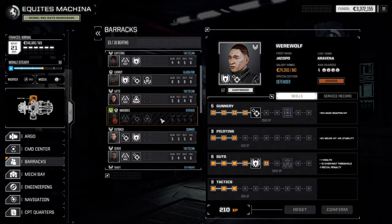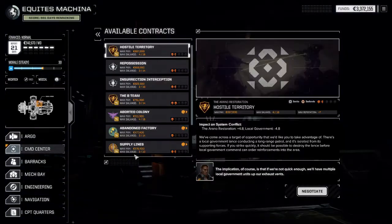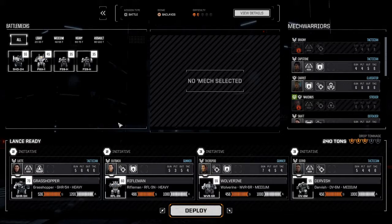That was fairly straightforward, nothing really to harp on about. A bit of extra money for us and a couple extra mechs out of that which we'll go ahead and sell. I probably won't be particularly comfortable until we hit at least seven to eight million in C-bills. Then I'll start getting more comfortable with collecting mechs. So we're at 3.8 million — we're getting there.